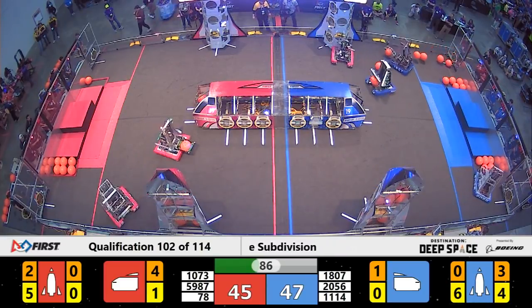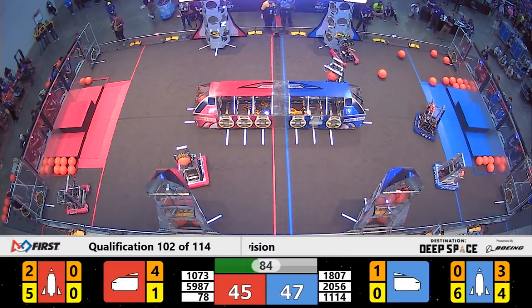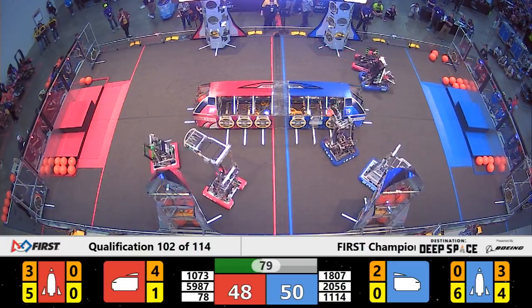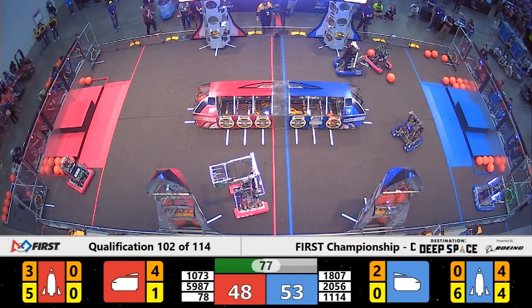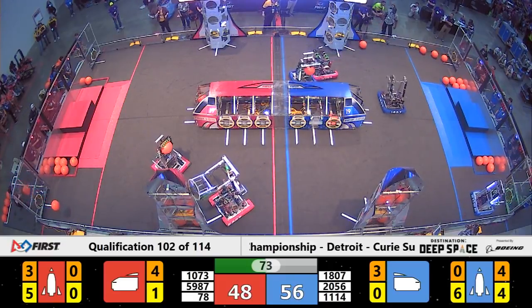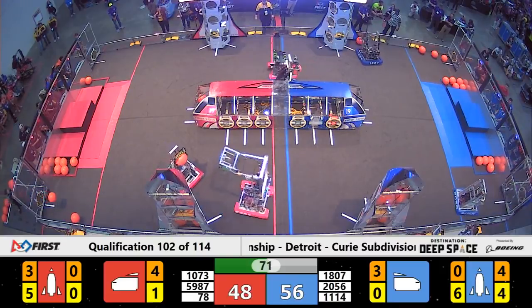Over on the red side of the field, 78 Airstrike, currently ranked at number 3, is working on a rocket with their partner Galaxia, one of our Israeli teams here. They just need three more cargo and one more hatch panel. Galaxia has the hatch panel and they've got it on the rocket.